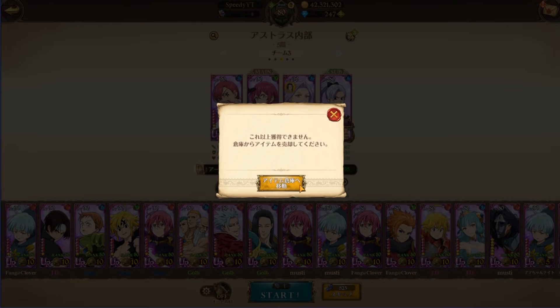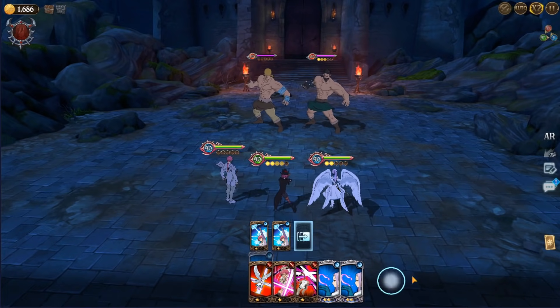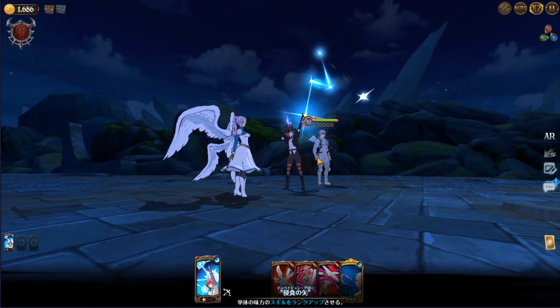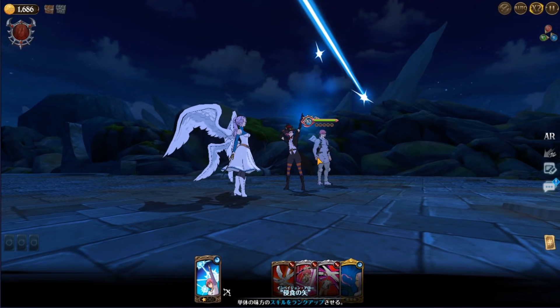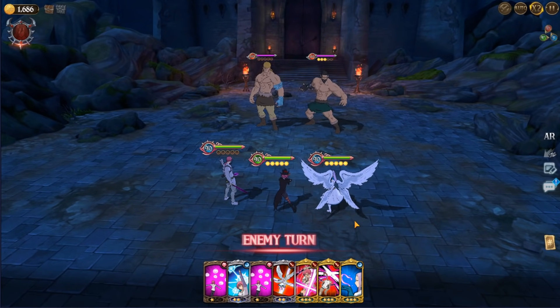We're going to double rank up Cusack here. And then we're going to just merge Margaret — that's perfect. This way we have rank 3s. It kind of worked out, it definitely worked out for us in our favor.